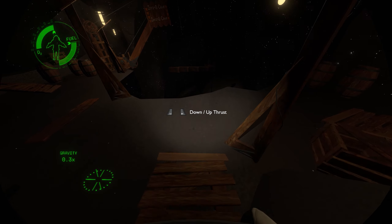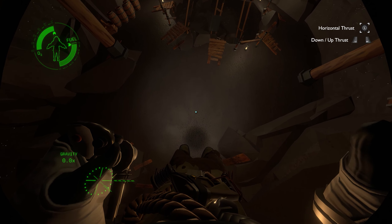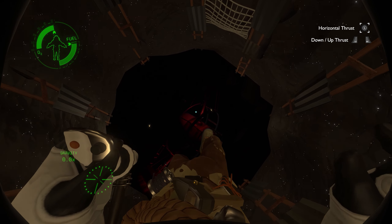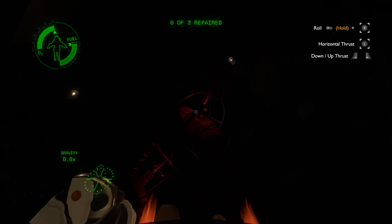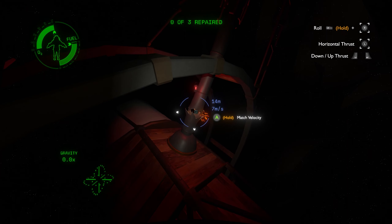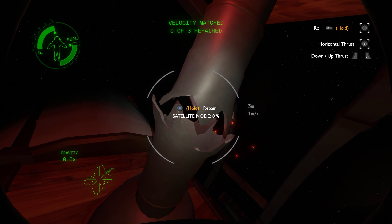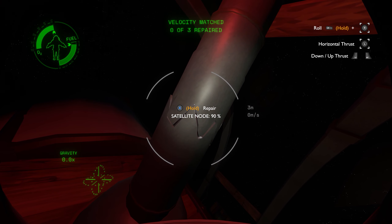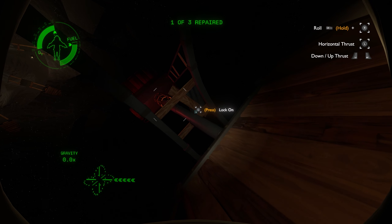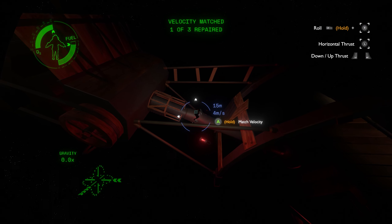He doesn't like zero-G for some reason. I've got to fix that. Okay, lock on — Magic Velocity. So if you have a target you can lock on to match velocity, so you slow down. Okay, that's awesome.